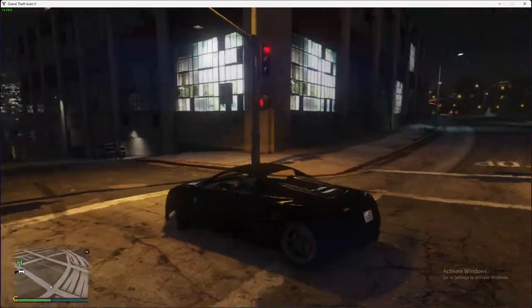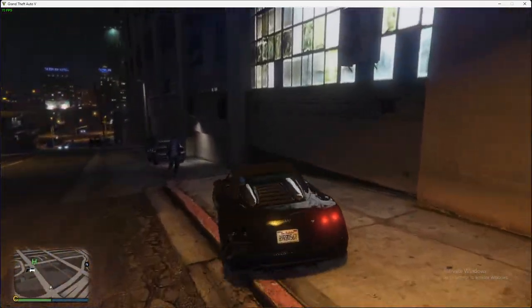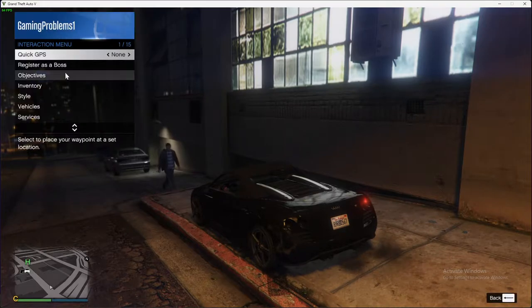First of all, you need to open up the interaction menu. On PC it's bound to M. On a PS4 or PS5 controller, you need to press and hold the trackpad in the middle. And for Xbox, there is a view button.